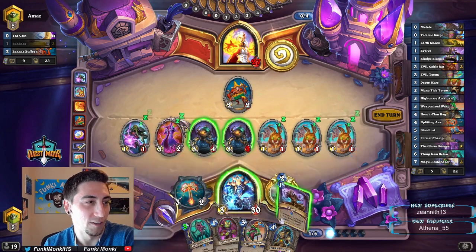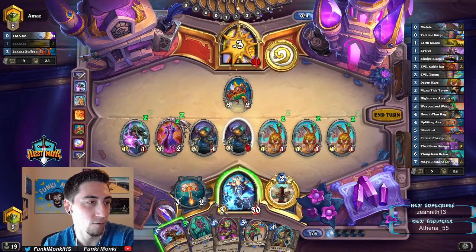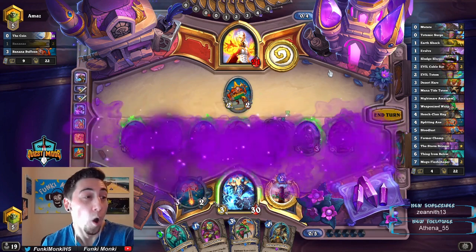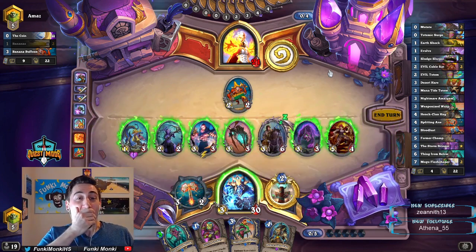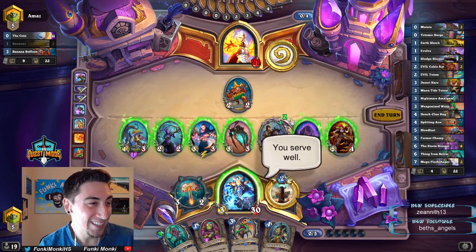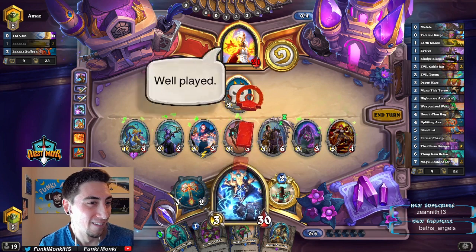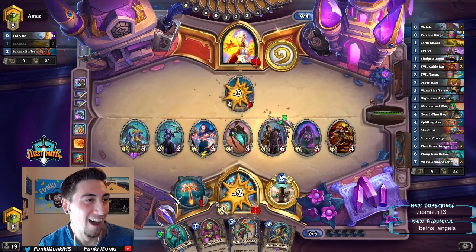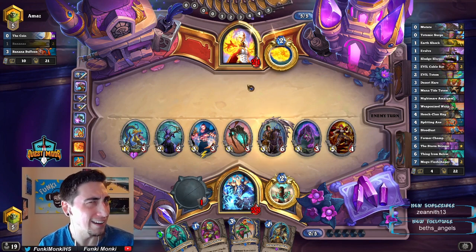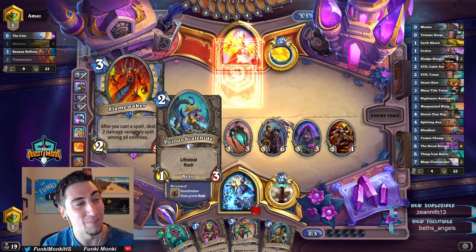Let's see what we evolve into first. No, no — we do an attack first. Yeah, let's attack first before I hit this with my face. Oh snap! Yeah, hope for no Doomsayer — I don't think I had any one mana cost things. Oh wait, yeah, I did have this one right here. I guess it could have been a Doomsayer — that could have been bad.